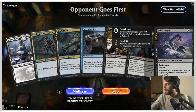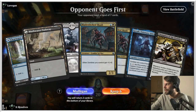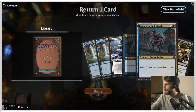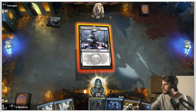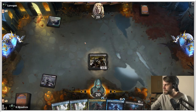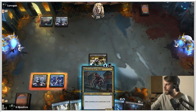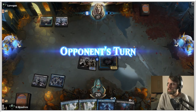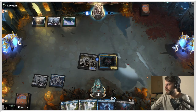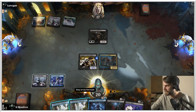Here we are for game number one. Unfortunately this is not a very good hand — we do have a turn one play, but if we don't get a second land, we are done. So I'm going to throw that one back. This is much better — easy keep. We've got a nice one, two into three. That's probably just fine. Let's go ahead and throw that Champion out there. The Skaab is a great turn two play — it's going to give us a more aggressive edge and power up the Champion.